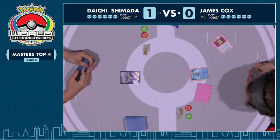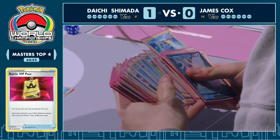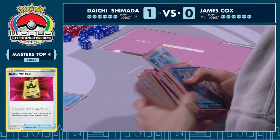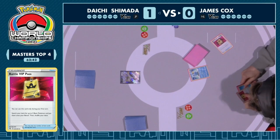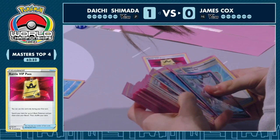Has two VIP Passes but playing a Hisuian Ball to see what he can choose. Overwhelming options, but the deck could still function without those Pokemon. Double Battle VIP Pass — not needing to dig through the deck at all. Yet James is going to get the unfortunate news that the deck seems a little hollow at this point. At the very least, he can get Origin Form Palkia and try to get an attacker going. There's access to potentially Drizzile to get the Heavy Ball, get the Radiant Greninja out of the prize cards.